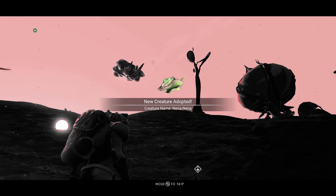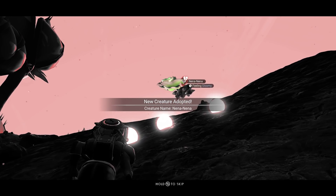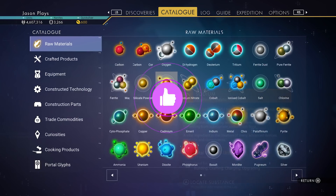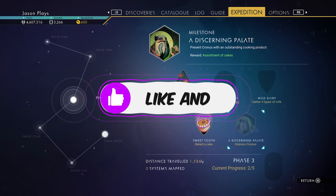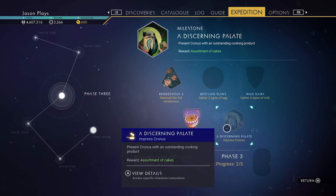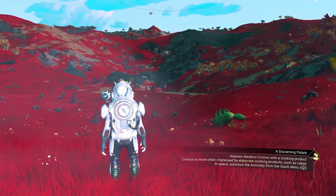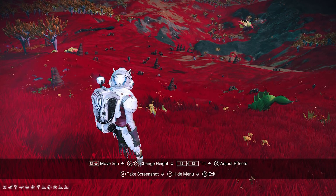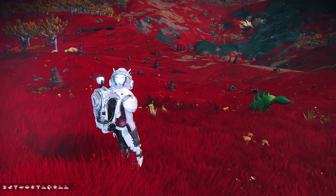I'm adopting this guy as my companion - that is so cool looking, such a weird creature. Welcome back to No Man's Sky, everyone. Jason here. In the last episode we got through phase three, collecting a lot of stuff. I was a little upset because we made a cake but it wasn't impressive for Chronos. This is the glyphs for the planet - bottom left hand side of the screen. I am on the route to rendezvous number four, so that should help you out.